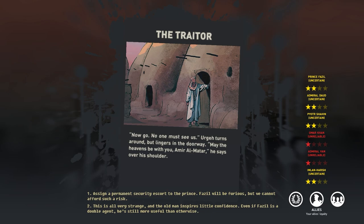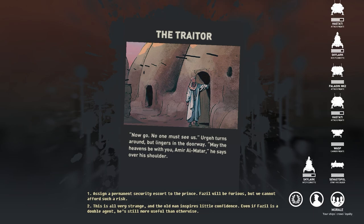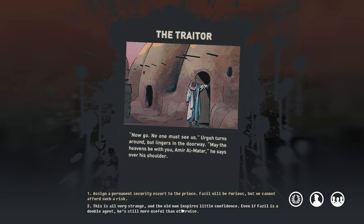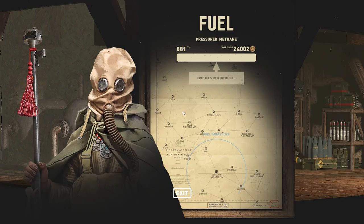So Prince Ilau is possibly the bad one. Fazil is apparently the name of the double agent. Admiral Van Omar Khan is listed as unreliable — we must have annoyed them somewhere. I'm worried that if we piss off allies too much, they might take their ships and go. No one's really very loyal to us right now. The crews are very loyal, but the allied Tarkons might head out. Peter and Admiral Dodd are our guys. Omar Khan was the first we picked up. Admiral Van is the former enemy admiral. Even if Fazil is a double agent, he's still more useful than otherwise — I'm going with that option.